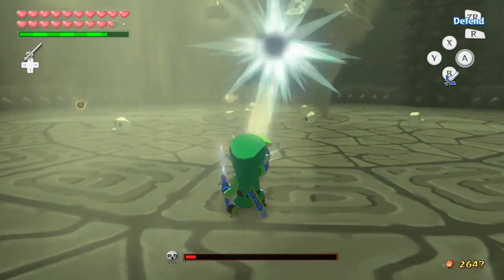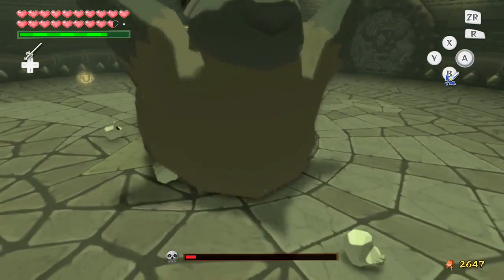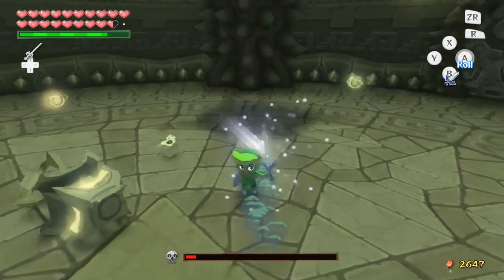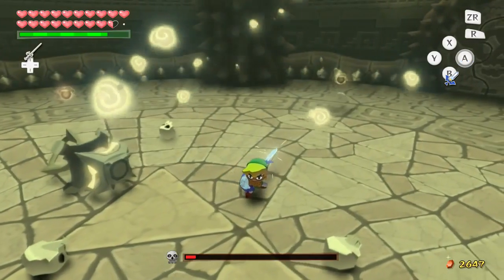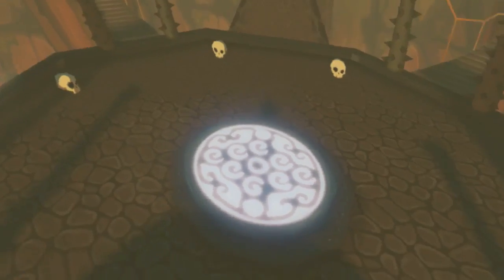In speedruns, you skip this whole boss rush thing. You just kinda glitch your way through that big door. But this is not a speedrun, nor is it a glitch run - so we'll do this. Alright, we beat Jal Hollow. Finally.